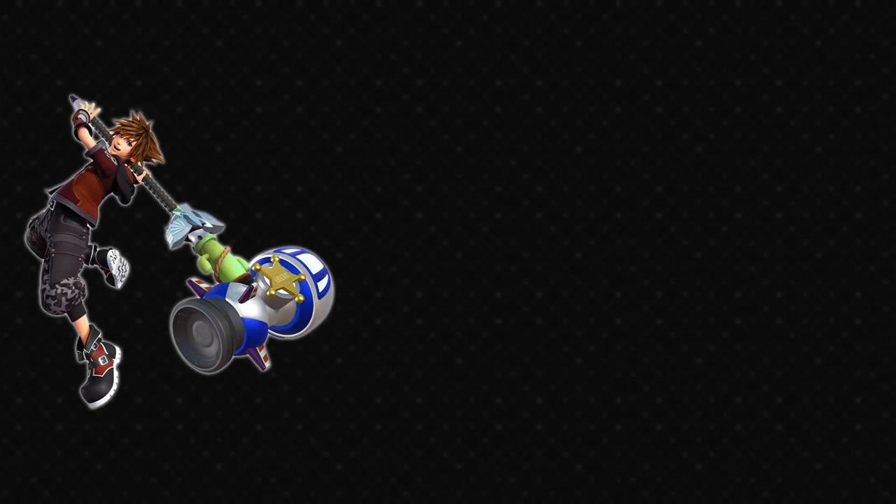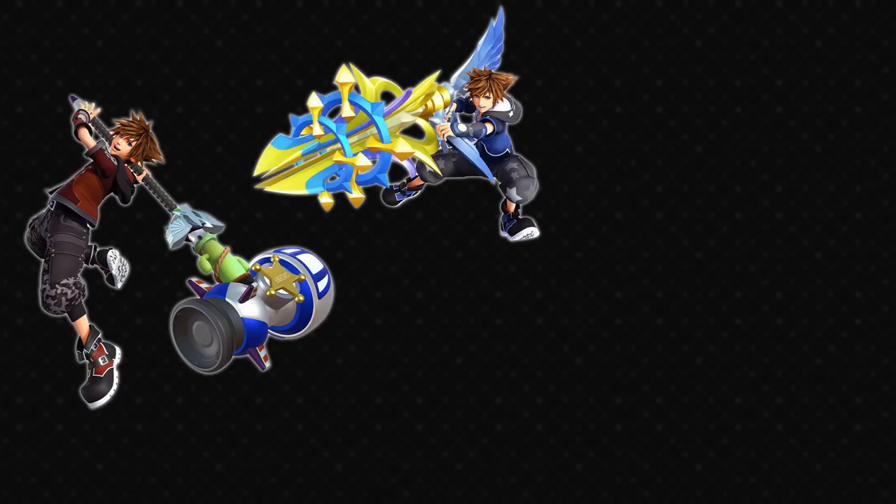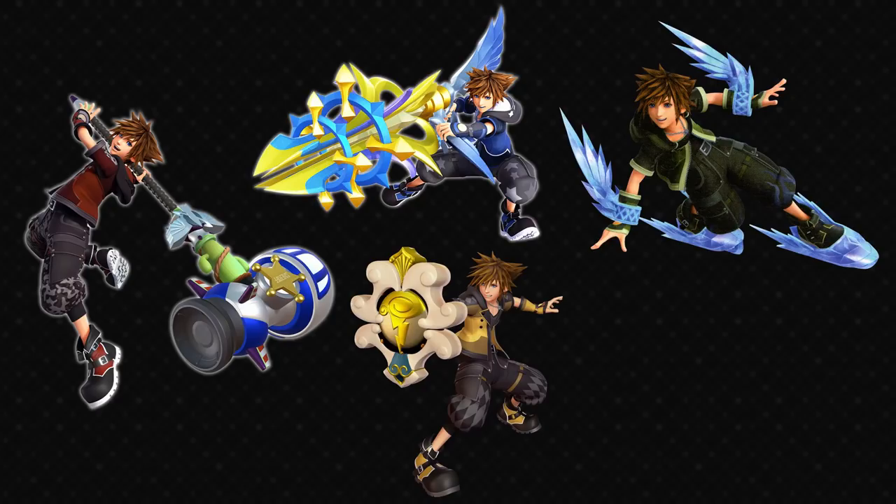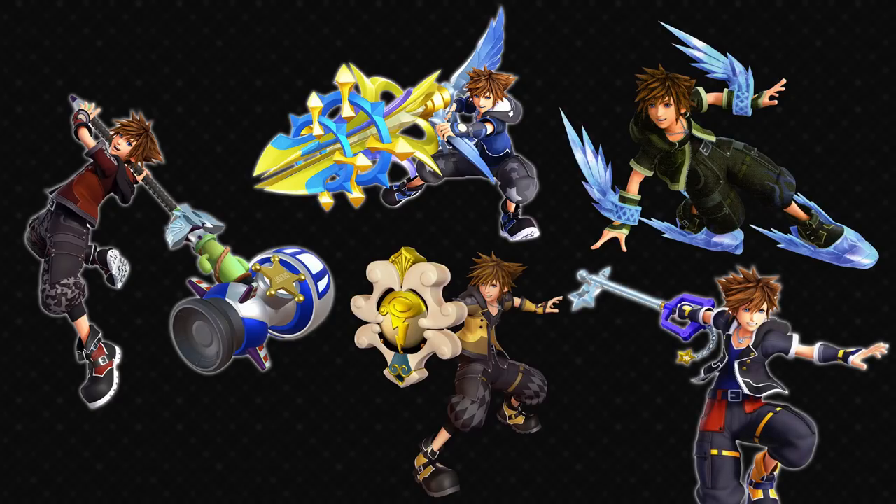Red is for strike form, which gives Sora attack and power based abilities. Then there's blue for element form — naturally this is magic based. Yellow for guardian form, that's all about defensive capabilities. And finally green for blitz form, giving Sora better movement while he's in the form. There's others like second form and ultimate form — they're more unique so they'll just be in white.